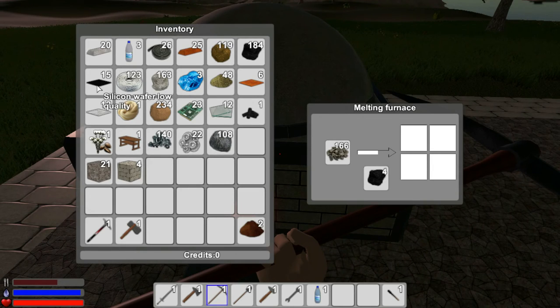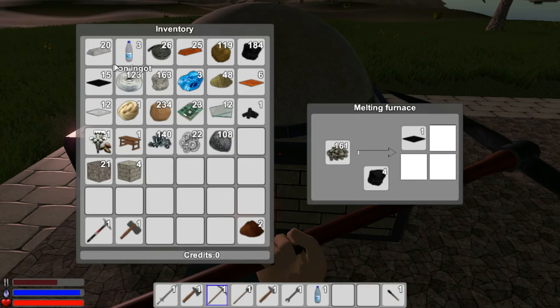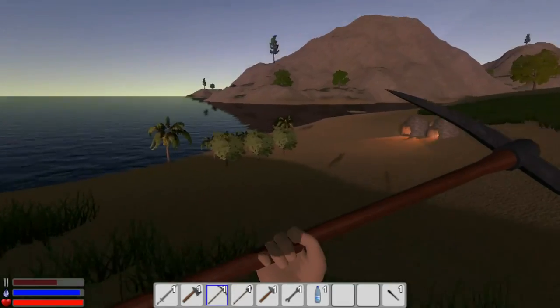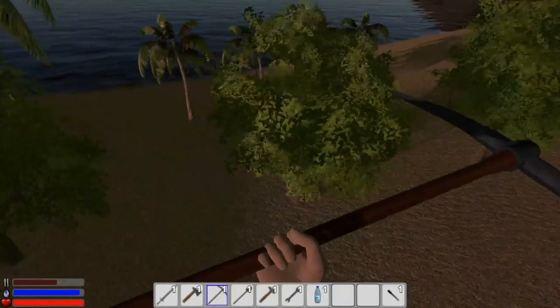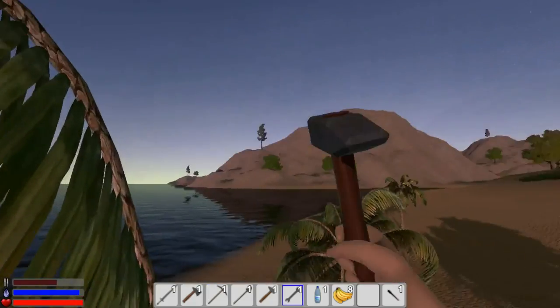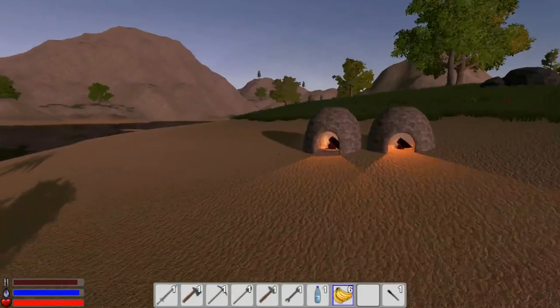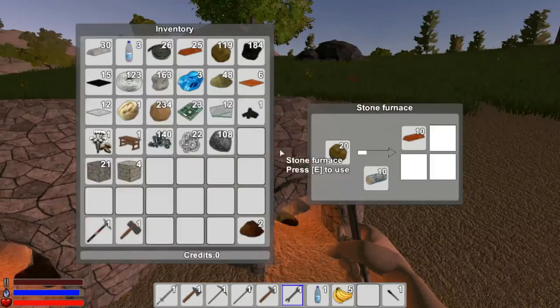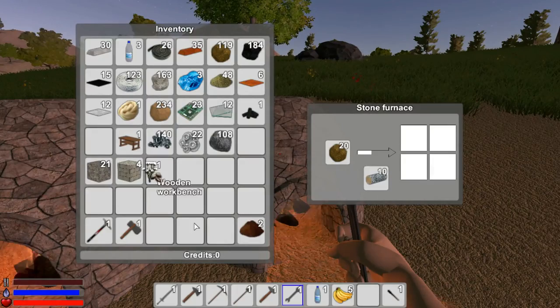The silicone is only good for turning into high-quality wafers — you grind it in the grinder then run it through the presser. Running down here — we need some food. The bushes are still growing but we have eight bananas. We got more iron, more copper, and some cotton seeds.